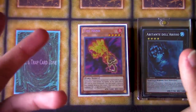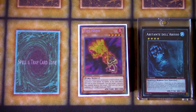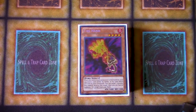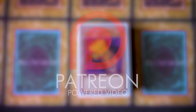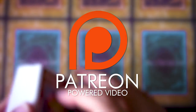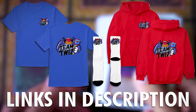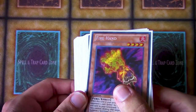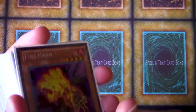You know, everything from Geargia to Infernities to just control Bujins — so many, so many decks. Probably the most diverse Nationals format I've seen in a long, long time, and really, really wild. This was the deck that took first and second place. Cory and Dion both took first and second with the same deck, which was really crazy. It was kind of low-key up until that event. This is Hand Artifact Trap Tricks, aka HAT, from 2014.